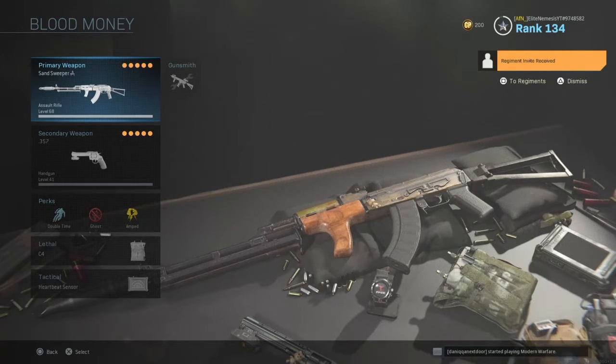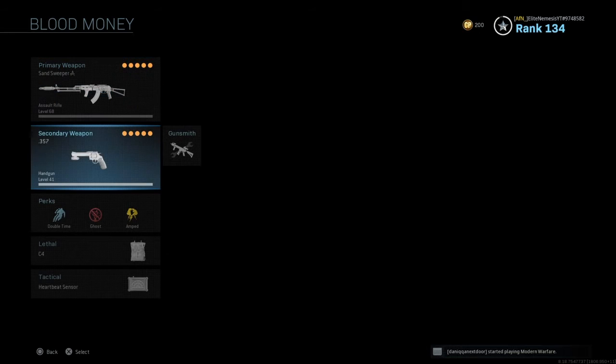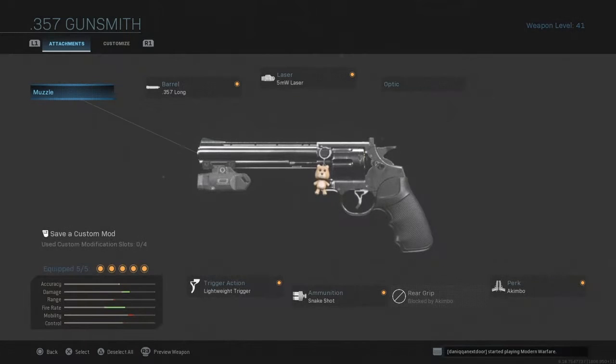Tactical, I'll run the heartbeat sensor. Attachments on my AK: for muzzle I'll run monolithic suppressor; barrel, I'll run the 23-inch Romanian; stock, I'll run skeleton stock; ammunition, I'll run 40-round mags; and rear grip, I'll run rubberized grip tape. And then on my snake shots — I shared this in a past video but I'll share it again just in case you're new to the channel — for barrel I'll run the .357 long; laser, I'll run the 5MW laser; trigger, I'll run lightweight trigger; ammunition, I'll run snake shot; and perk, akimbo — obviously because you've got to have two of them bad boys. It's like running with a double shotgun.